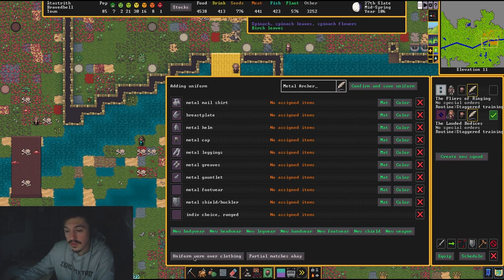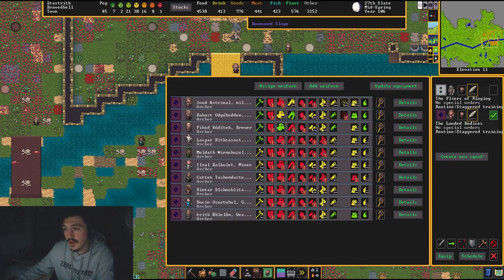There's an option that says Uniform Worn Over Clothing — I like to change this to Uniform Replaces Clothing so they are actually wearing their gear. Partial Match is Okay means that if a metal shield isn't available, they can pick up a wooden one, or leather leggings if metal aren't available. For archers I'm not too worried, so partial matches are fine. You can also do Exact Matches Only so they will only wear metal items, but I'll leave it on partial. Then confirm and save the uniform.